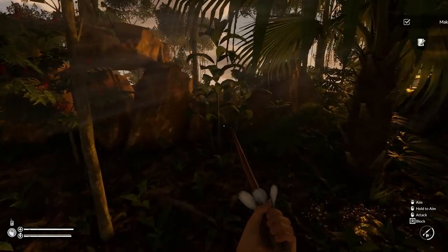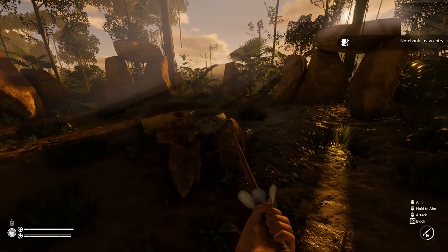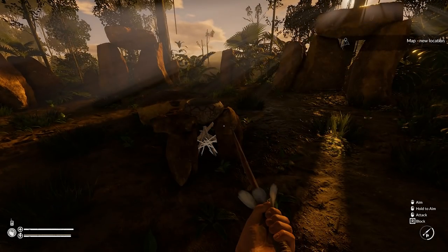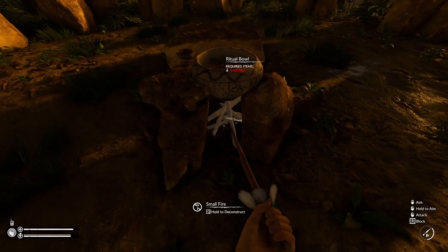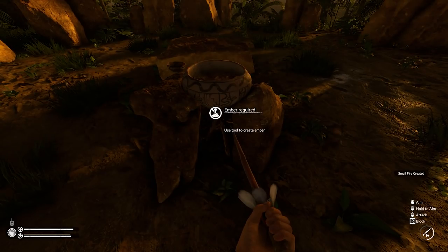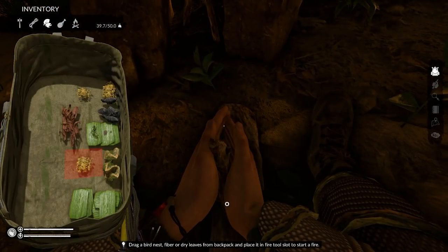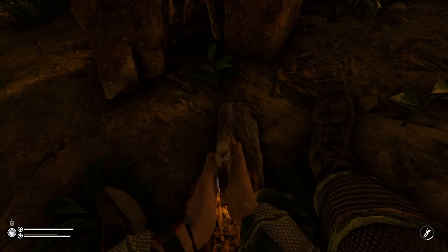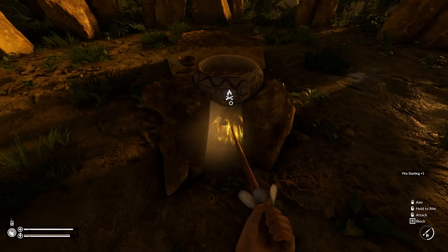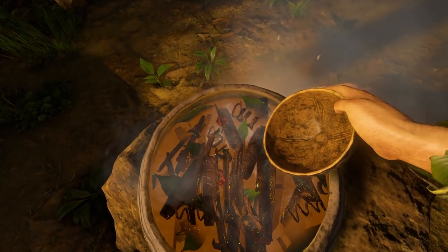Oh look at this - juice drinking time! Welcome to the juicer. Do I not have any vines? I'm just making a fire. Okay, just grabbing some vines, getting equipped. Come on - juice drinking time, let's trip! So the last time we drank the juice we got a lot of information about Mia.